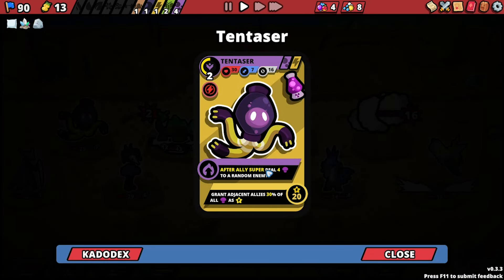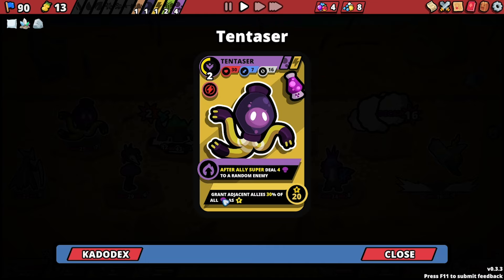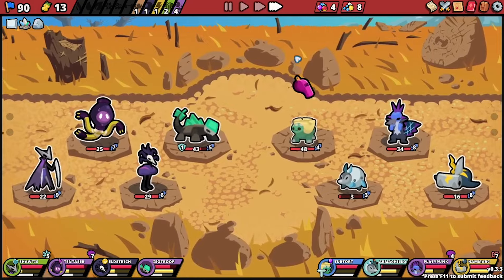Okay, why did the decay happen? Your special — your abilities are giving you decay. Anytime you do decay, it does decay. Why? After ally supers, deal four poison to a random enemy — why are you giving yourself decay, dumbass?